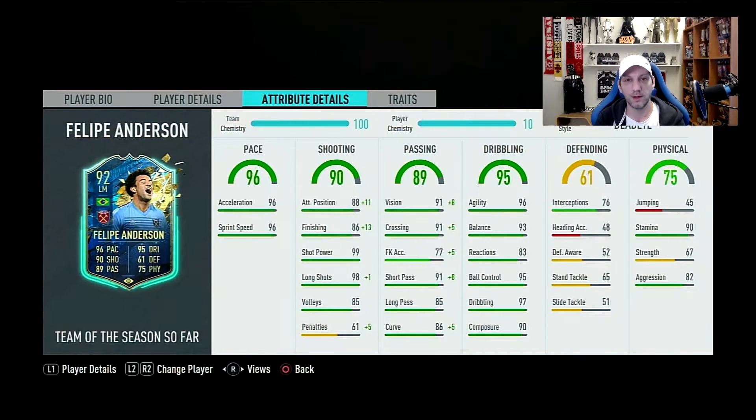Defending overall 61 — no defending, but we have high interceptions at 76. We've seen this in previous wingers where they don't have defending but high interceptions, which turns out to be very beneficial in game — they can actually intercept quite a few balls and help out defensively. Physical overall 75 — this is probably the only weakness. No jumping, at 45. Very high stamina at 90, which should be enough for a winger. Strength is the weak point at 67, but with high aggression. I might try him with a marksman chem style to get plus 5 in strength and see if that makes any difference.